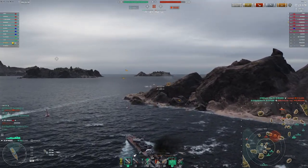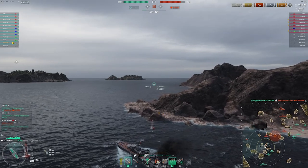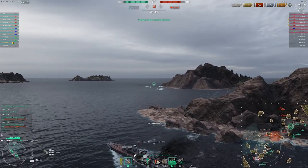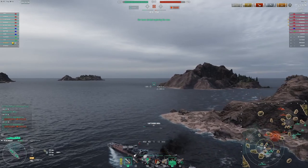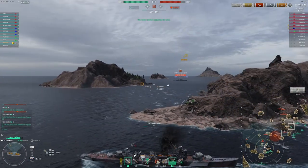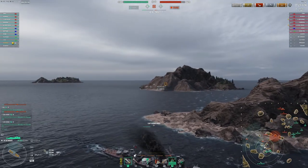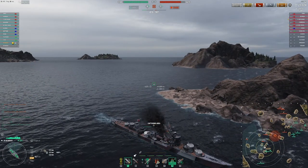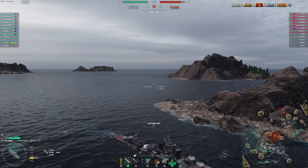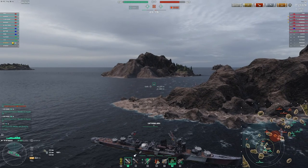That's two DDs dead in the first couple minutes, and I took very little damage. This is kind of a golden case - it's not going to happen all the time - but I think the Yugumo kill is a pretty common one for destroyer players pushing super aggressively into the cap when they shouldn't have. If I was that Yugumo, I probably wouldn't have pushed as aggressively; I would have reversed into the cap from behind that island. If I got spotted, I would have just pulled out into island cover and been safe. Pushing that aggressively in a Yugumo is not the best idea, despite having a concealment advantage over me.